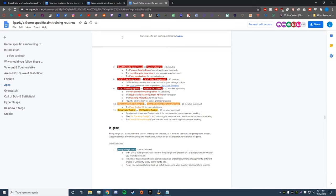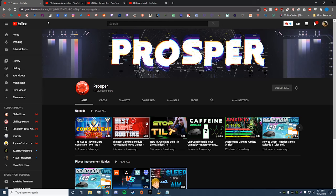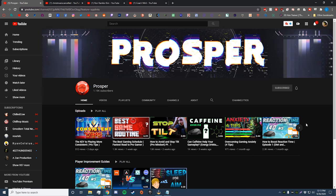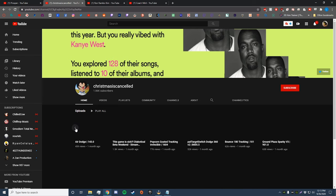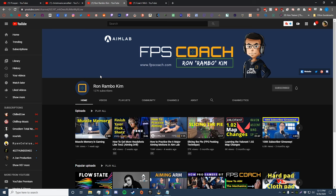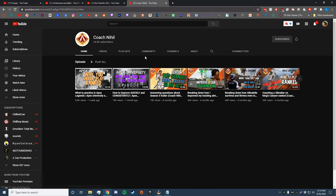Now I'll show you some YouTubers I recommend. First is Prosper Aims — mostly a Valorant player, but he has a lot of insight and useful videos focusing on the theory and science behind aiming. Next is Christmas is Canceled — a Kovaaks wizard with great videos on specific scenarios. Then there's Ron Ramble Kim, who goes into aiming theory, ergonomics, and proper equipment — great if you want to improve how you hold your arm, how far to sit from your desk, or what gear to use. Last is Coach Niho, who focuses on Apex content — mechanics and game sense. Very insightful.